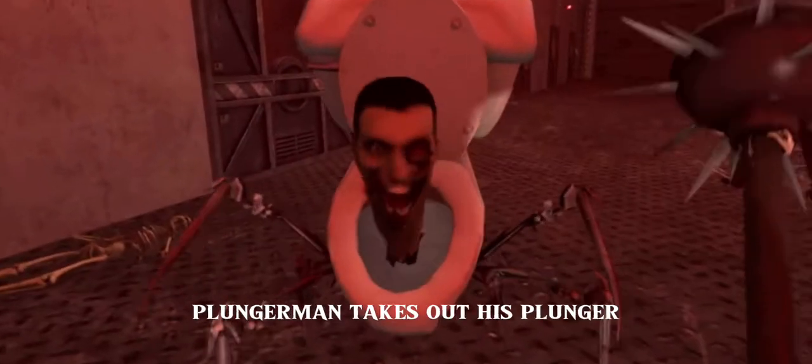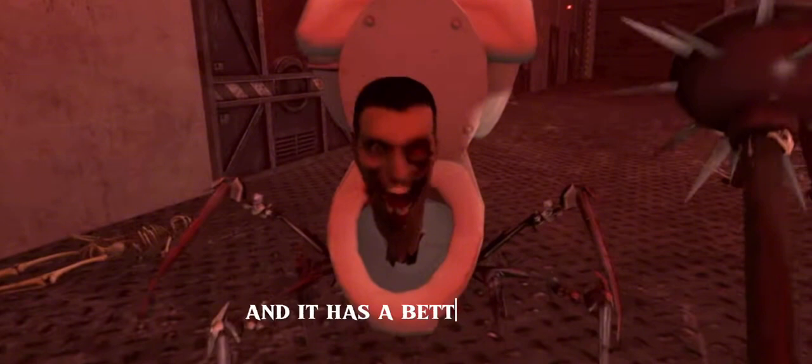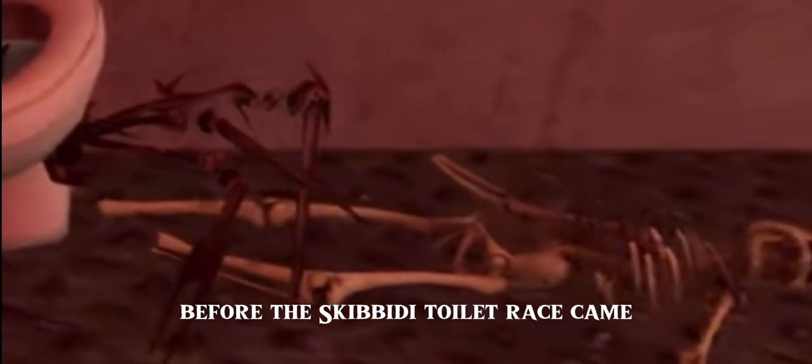Plungerman takes out his plunger, and it has a better design to be honest — I like the spikes. A few seconds in, he attacks the Toilet giving it a couple good hits, and to the right we see a human skeleton. Was there humans in the base, or was the body here before the Skibidi Toilet race came?